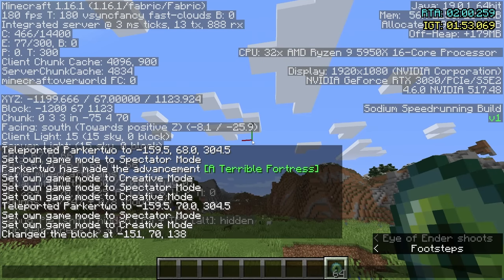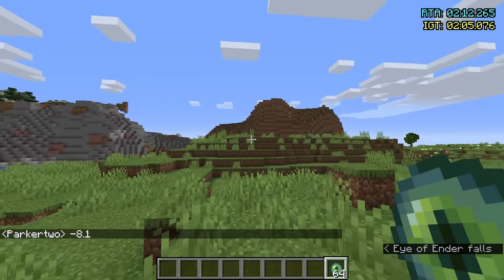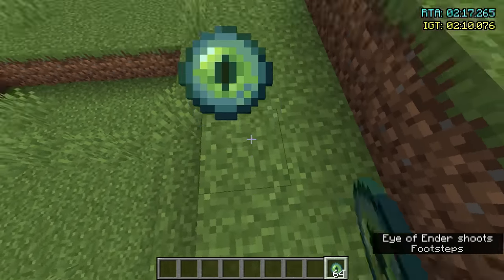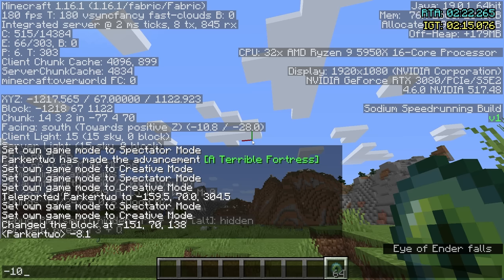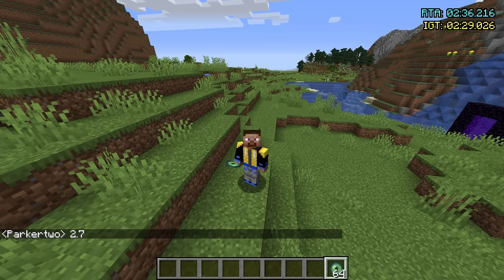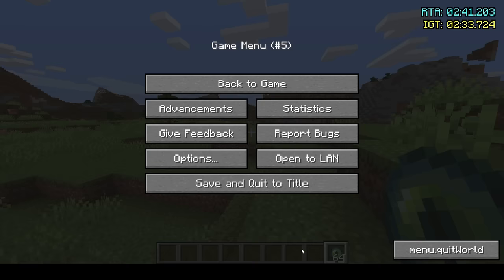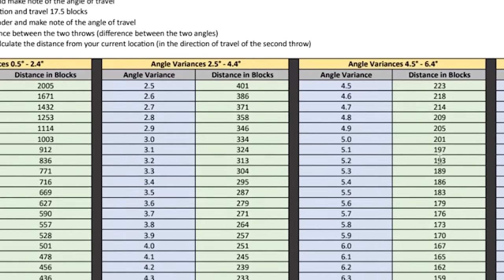Let's see where this guy is going — it's going negative 8.1. Now I can turn 90 degrees and throw again — we get negative 10.8. That's a 2.7 degree angle change. That's huge — a two degree angle change is 500 blocks, so it's less than 500 blocks, probably like 400 something. If we look at the chart, 2.7 degrees corresponds to 370 blocks away. That's so close.